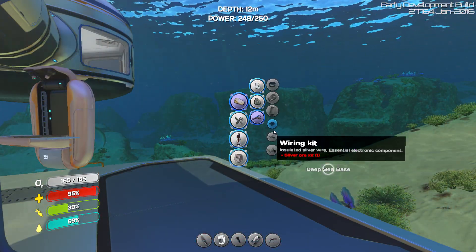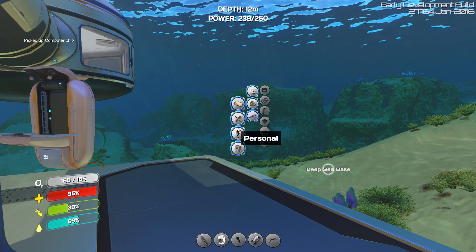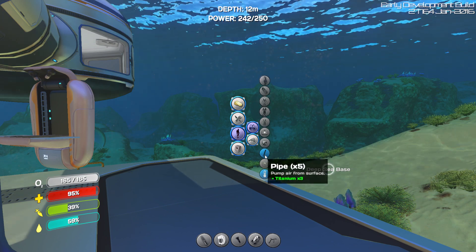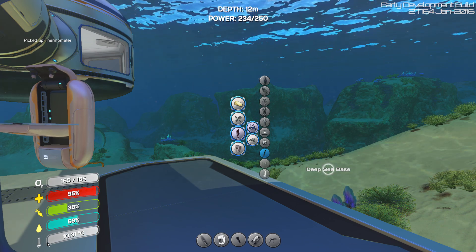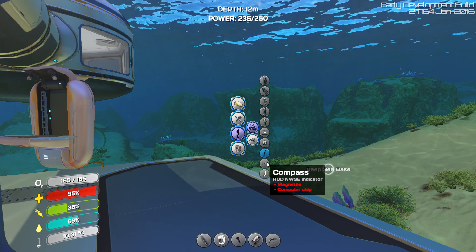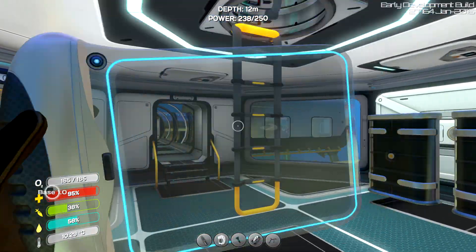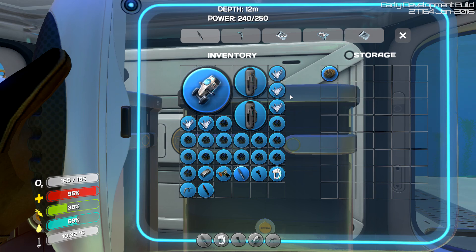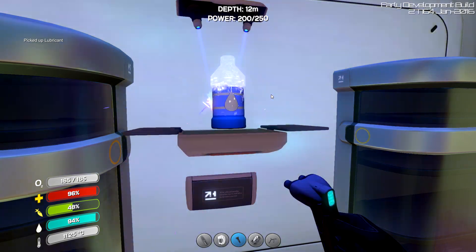I can build a computer chip now because I want to build a thermometer, and I want to see if I can actually build one of those thermal plant things. So let's build a thermometer. There it is. So now we have a new gauge down here that tells us the temperature of where we are, which is kind of good. We could do it with a compass as well, but we don't have any more silver ore. So I think what we're going to have to do is go out and just get silver ore now — I'm in desperate need of it. I'm going to have to go out and get loads of resources yet again.